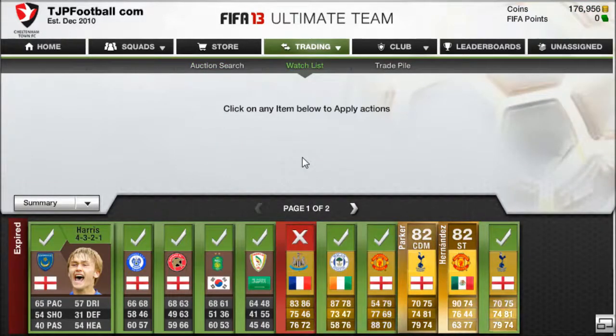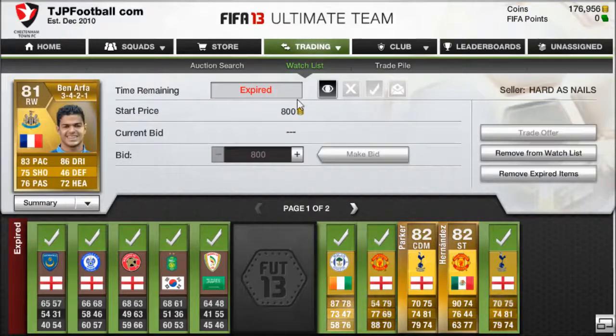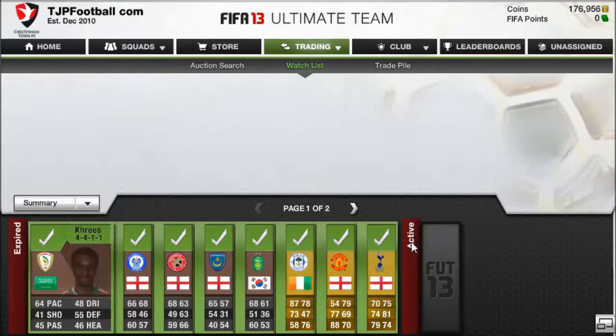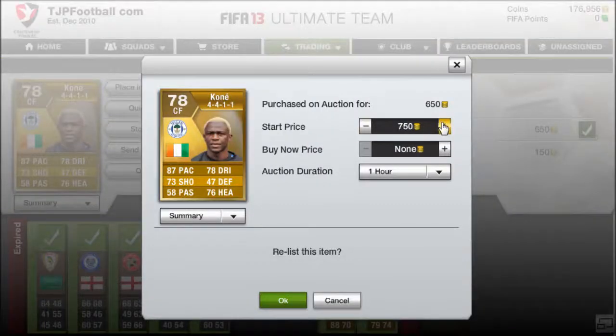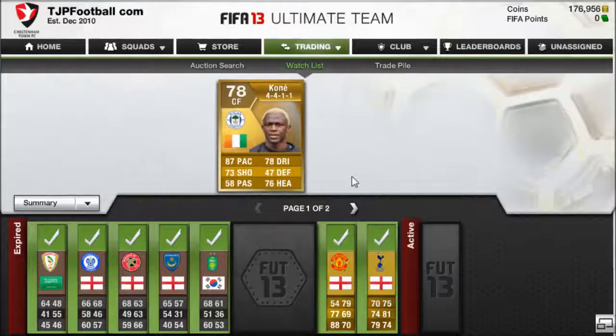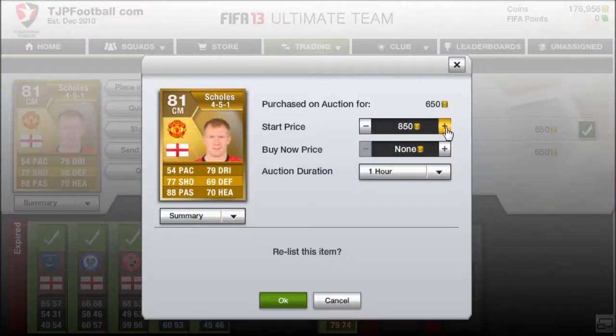My thing kind of glitched out so I stopped recording and came back. I didn't manage to get into a bidding war with anybody, so unfortunately I didn't get that Ben Arthur. I do have some really expired items, but I did win a Kone — it's centre forward though, so I'm not too sure how much it'll go for. Hopefully someone will put him centre forward. We're going to sell him. This Pool Skulls I'll probably sell for about a thousand coins.